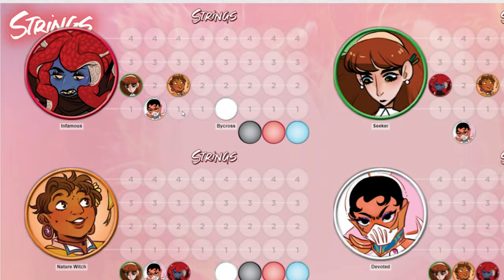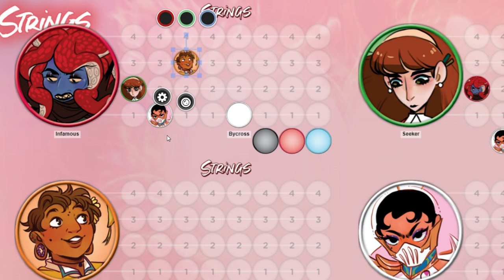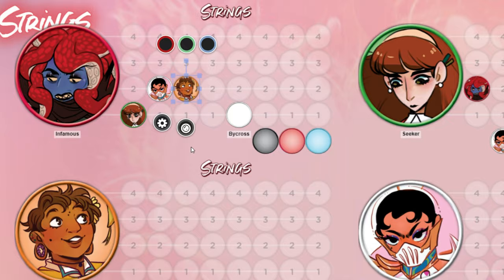Strings: now that relationships are set, every player will give each other's character zero, one, or two strings on themselves. Strings represent a character's emotional influence over another person — this could be the affection of a friend or blackmail. Having a string on another character can allow a player to influence them by spending that string. I'm going to go through an example of play with some mechanics worked in, and I'll also leave a link in the description below of an actual play playing through the entire game.